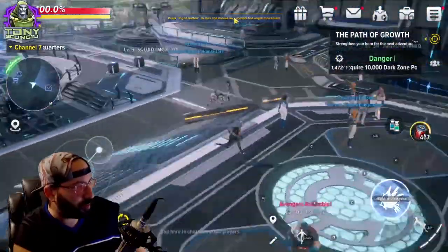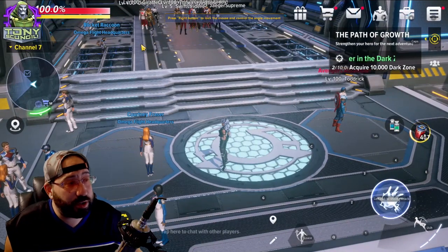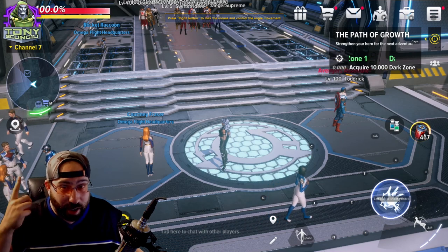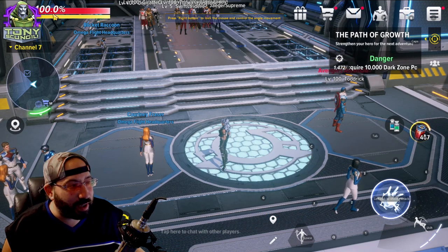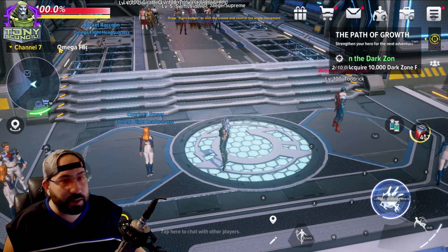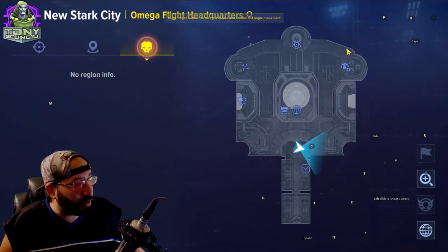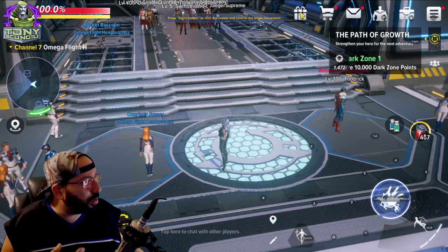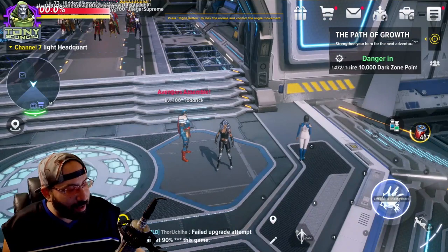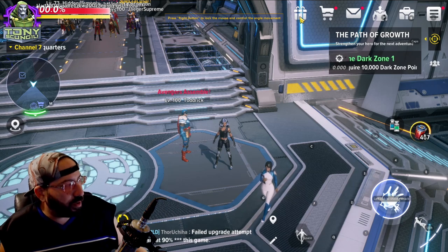This is the general HUD — the loadout you see when you load in. You'll see your character level, HP, stamina or mana, progress bars, what channel you're in, a map you can click to see the location or any points you want to go to, controls for those points on your phone, and plenty of options that become pretty apparent as you play.